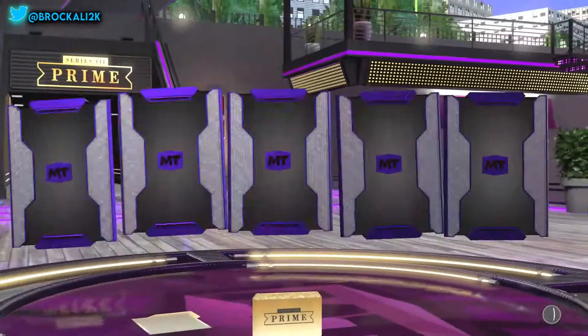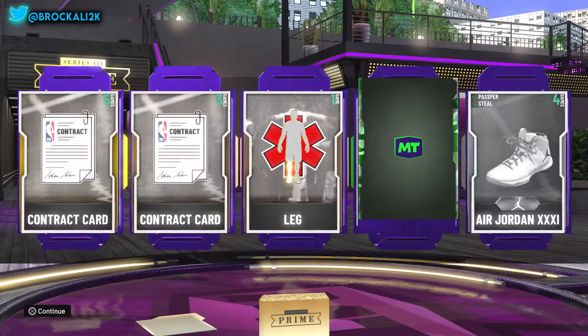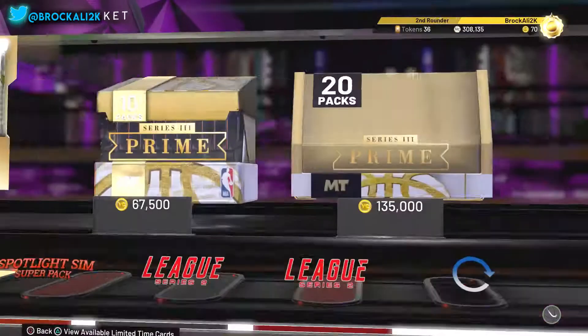There's really no point because you're not going to pull nothing. You got like a 0.0001% chance of pulling a sun. Come on, 2K. We got a green — what is this? You see what I mean? Waste the 10K.